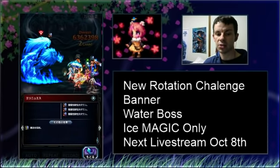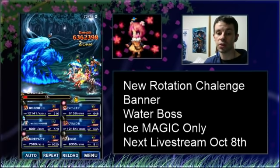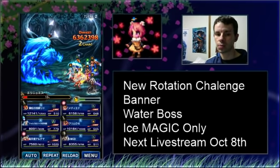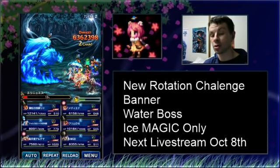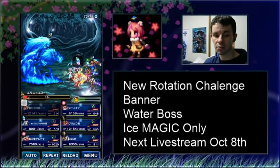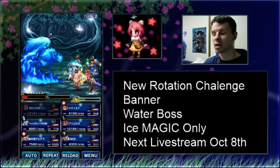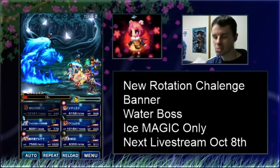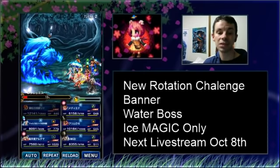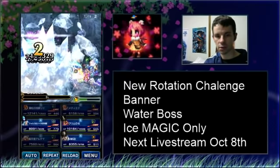What will also ruin your day is the fact that she puts reflect on herself, because this isn't annoying enough. So if you don't have anybody with an ice magic ability that is not actual magic that can be reflected, this fight can be pretty annoying. Thankfully, we have Lid here, but you're going to basically have to dispel her — what seems like every turn. As far as I can tell, whether it's an HP thing or not, she does cast reflect on herself multiple times.